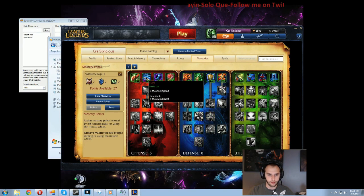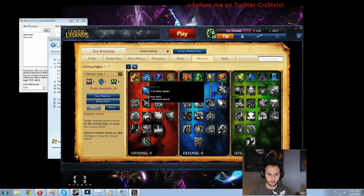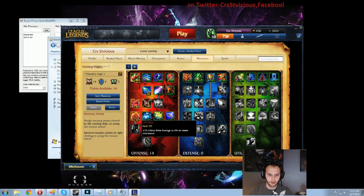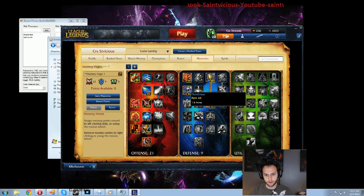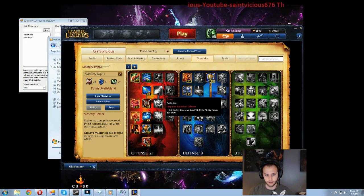For Masteries you are going to run 21/9/0. It's going to look something like 1 point in Summoner's Wrath because I like to get Ignite or Exhaust on Shaco. Then you are just going to go down this tree and put all the little goodies in here — picking up Summoner's Resolve, Durability, Veteran's Scars, and Hardiness. This is mainly to have Armor and Health so you can be a little bit tankier late game.